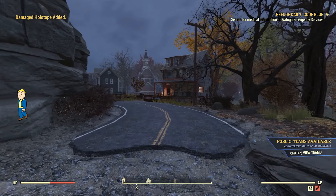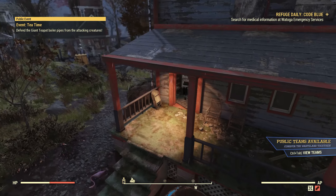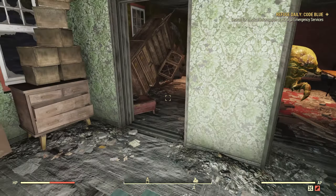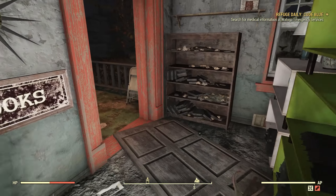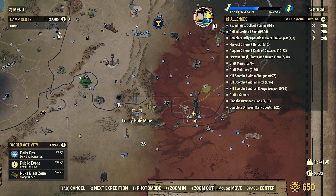Run back over here and if the books are back, that's good. Just run through here — don't loot them again as soon as you spawn in. Come over here, see that they're spawned — great. Now go back over to Lucky Hole Mine or wherever you were looting.